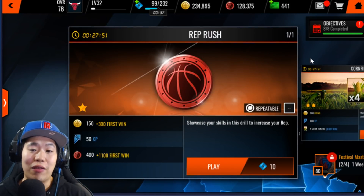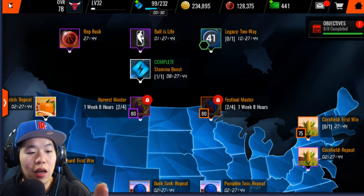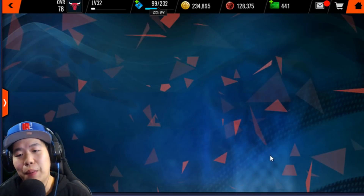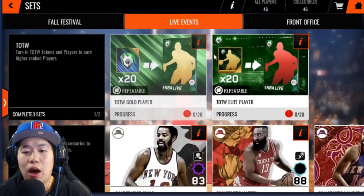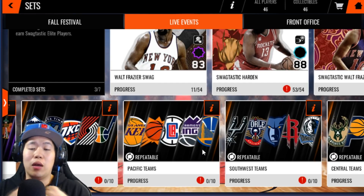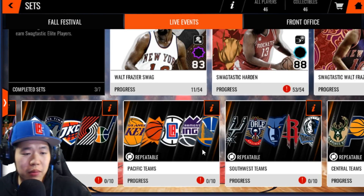Rep points are going to be very essential in getting coins. Once you do all those Ball is Life events, go ahead and go to Sets. There's one specific set I'm a big fan of — the Pacific team set. The reason why the Pacific team set is really good is it's a chance to pull some great cards.